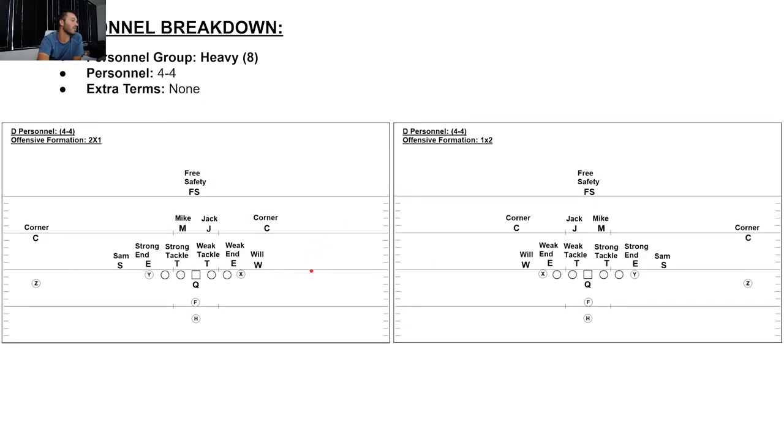Last group is heavy — 4-4 personnel. This is obviously a goal line or short yardage situation. End, tackle, tackle, end are my four down linemen. Will, Jack, Mike, Sam are my four linebackers. Corner, free safety, corner — three DBs. Flipping to 1-by-2: end, tackle, tackle, end, four down linemen. Sam, Mike, Jack, Will are my four linebackers. Corner, corner, free safety — three DBs in the game.